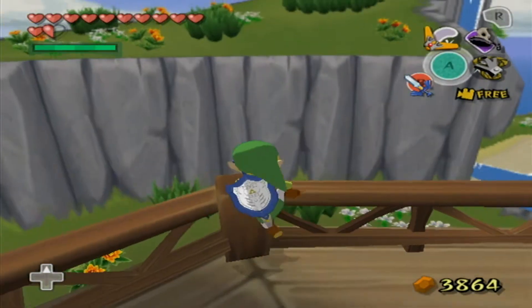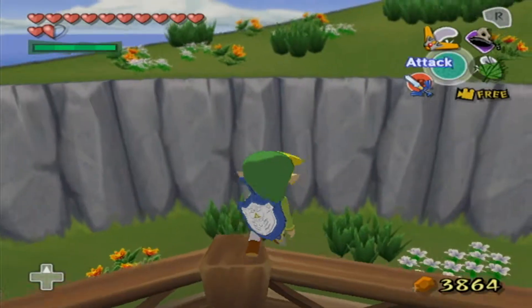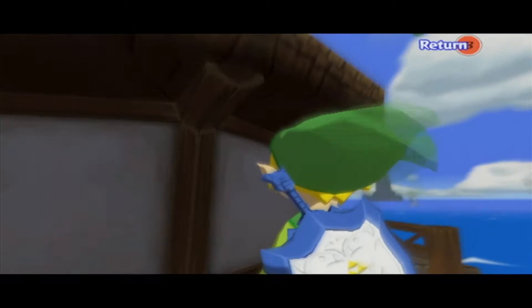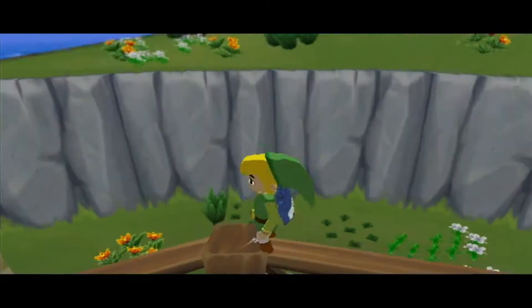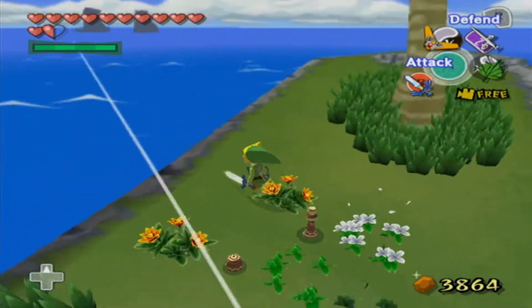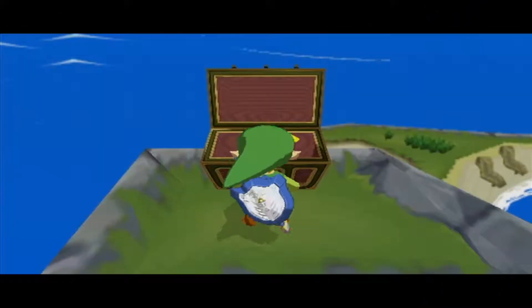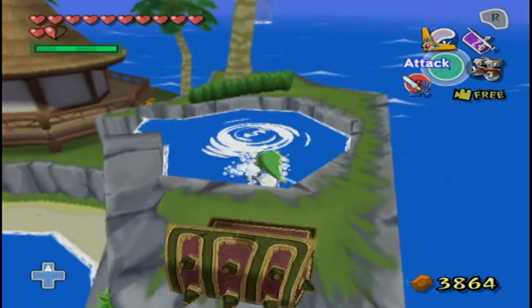The Triforce suddenly accepts him after he collects all of the physical Triforce Shards. And it's not like that was the plan all along, because the boat is surprised when the Triforce starts glowing in Link's hand after he collects all of the Shards. So there's no reason he couldn't have had the Triforce just accept him without having to get all of the Shards.